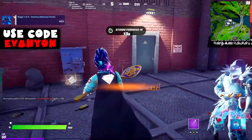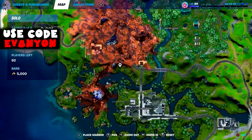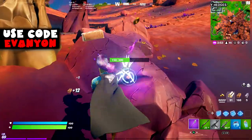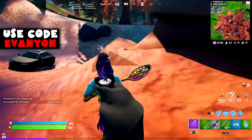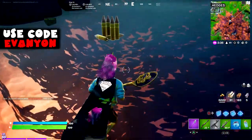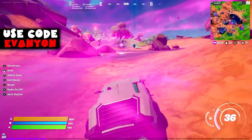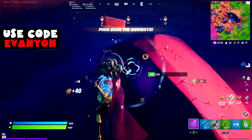Destroy sideways rocks — so sideways rocks are the purple or pink ones. I'm going to try to go to this alien crash site. Are these the rocks they're talking about? I didn't read the description right — sideways rocks are the ones right inside the sideways or inside the anomalies.